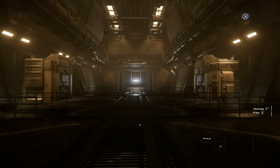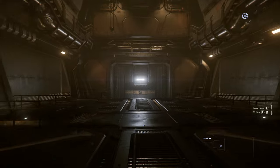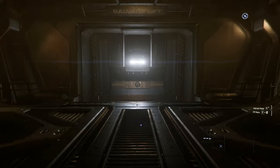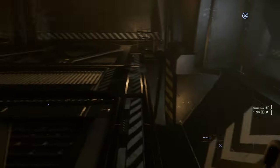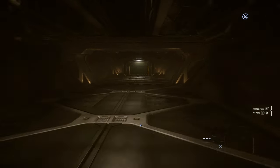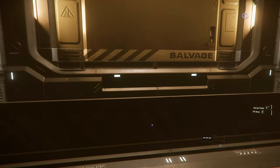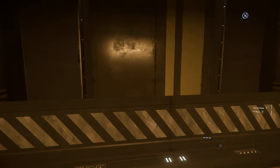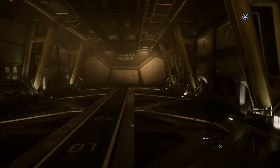The most important place to go is the salvage processing room. Here you see the two machines that will produce our boxes. This room also provides enough space to store our boxes, so we will not have to use the other storage rooms. You can drop boxes down to the salvage storage room if you want, but I recommend doing this only with a multi-crew, otherwise you would have to go up and down constantly.